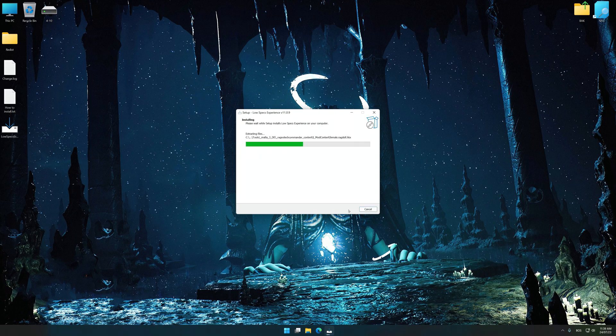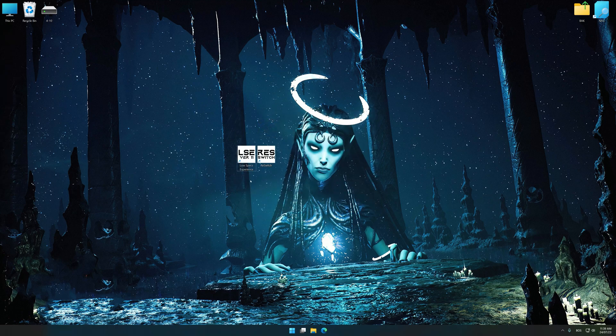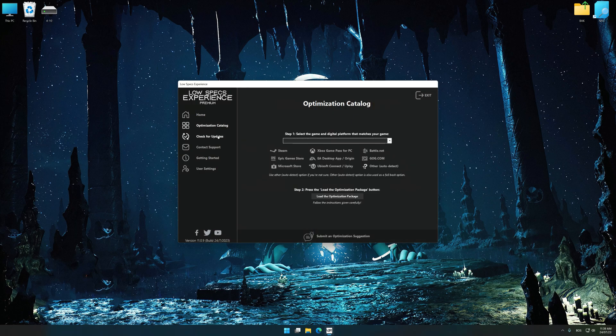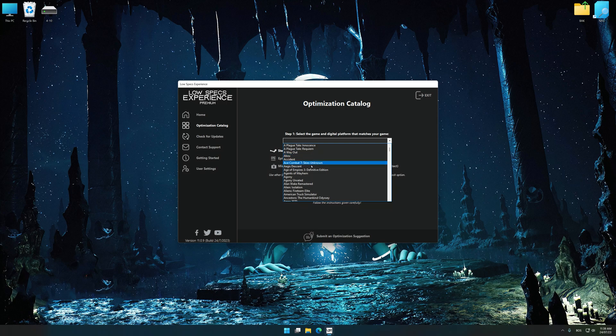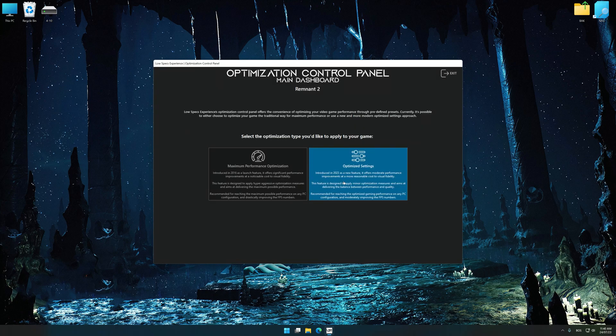Start the installation process for Low Specs Experience. Once the installation is complete, start it from the newly created Desktop shortcut. Now select the optimization catalog, select the applicable digital platform, and then select Remnant 2 from the drop-down menu. Once done, press the load the optimization package button. Low Specs Experience will automatically detect a supported game version on your system. Now press OK and the optimization control panel will load.